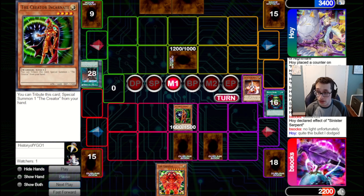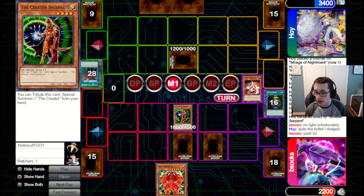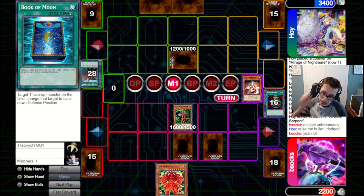They're going to set one. We draw the Creator — that's really nice. But we don't necessarily want to commit it to board right now, because if our Creator Incarnate sticks around a bit, that's pretty good, hitting for 1600 every turn. If they clear it, it gets Light in Grave. I really don't feel like we have a way to capitalize with the Creator given our current Grave. Maybe I should have just brought it up because we have Book of Moon set to protect the Creator from a variety of threats. But when they bring up BLS, I don't want to lose the Creator to that.